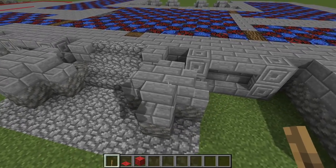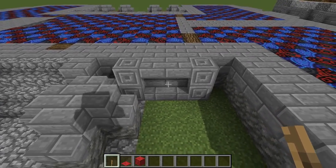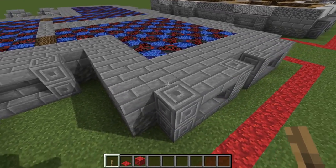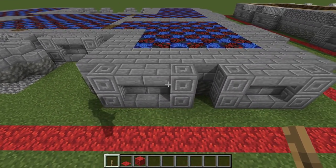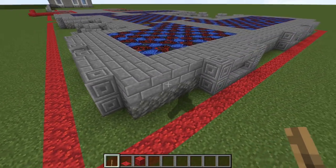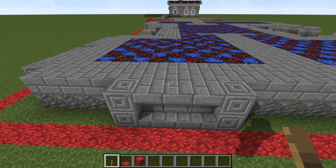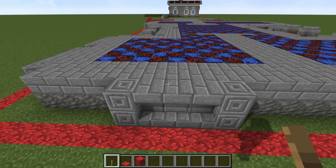For the pattern of the tutorial, we're going to take a look at the exterior first and then we'll double back and take a look at the interior sections. So as we go, do feel free to pause and replicate what you see on your screen — it's designed to be a very visual tutorial. But if that's not enough, the download is always provided. You can take it and put it in Litematic or something like that.